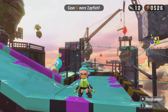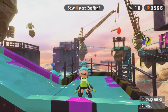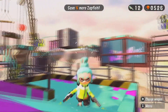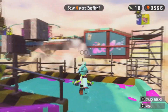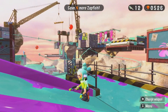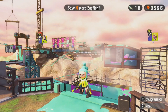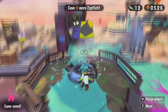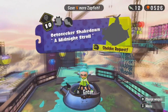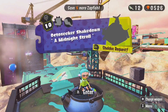Hey, what's up, my Dokus? I'm bringing you back to more Splatoon 2. Last time, we finished up with the boss in Suction Cup Lookout, and we came over and did basically the first two levels we found in Beaker's Depot. This time, we're going to be continuing through the area doing more levels — starting off with Octoseeker Shakedown, A Midnight Stroll, and we have a Sheldon's Request.